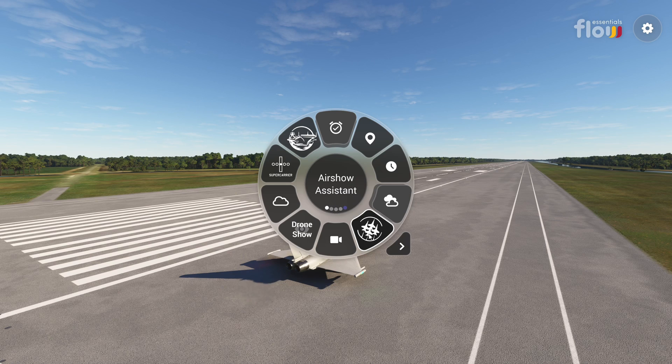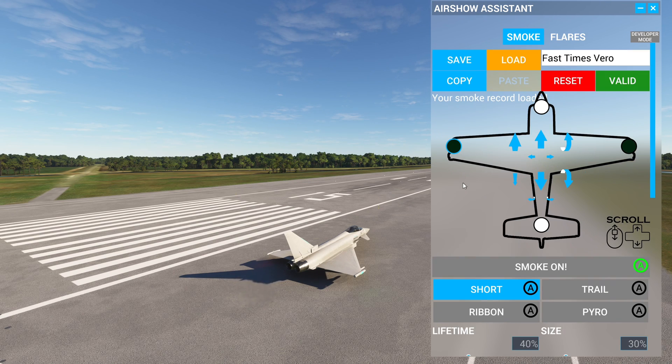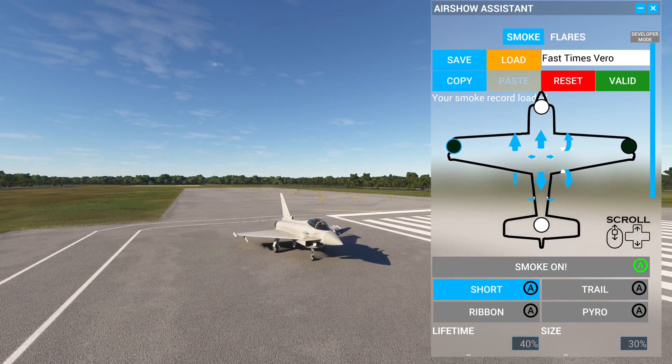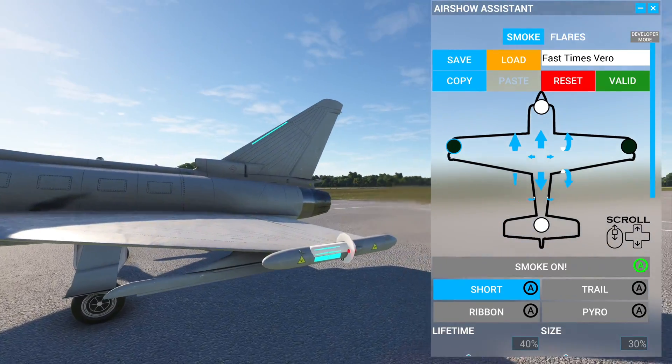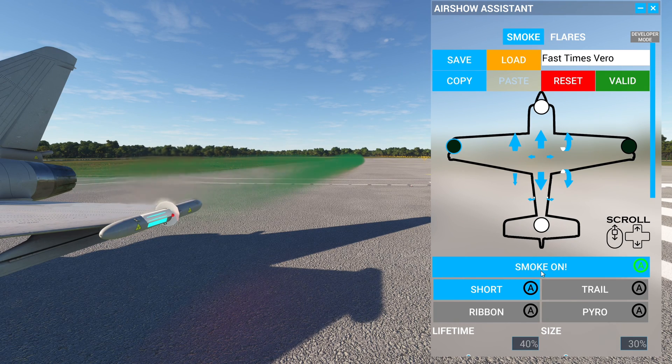You're going to see this icon right here — that's called the Air Show Assistant. Click on that. In the smoke view you can see these four white pillars; that's where you can move things around. I've already saved mine, so once you set everything up you can save it. I'm going to load up my smoke — I have green smoke on. If I click one of these you'll see that white little marker, and if I turn smoke on it'll come out.